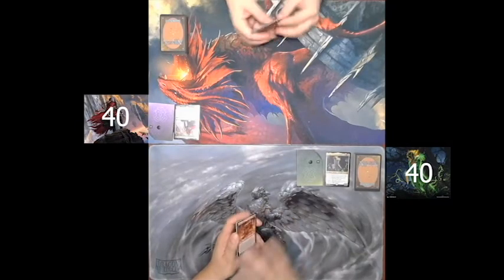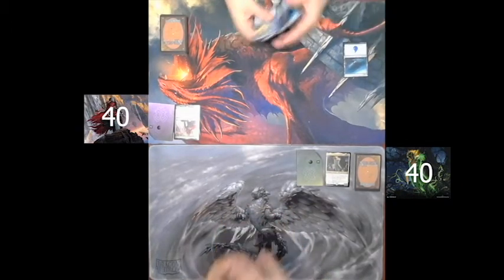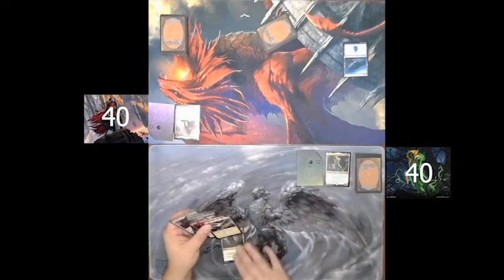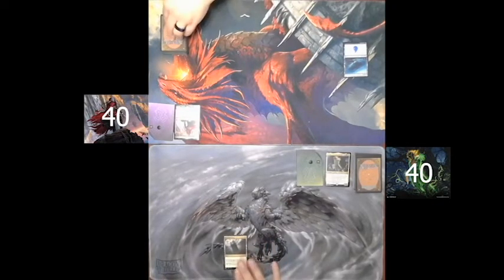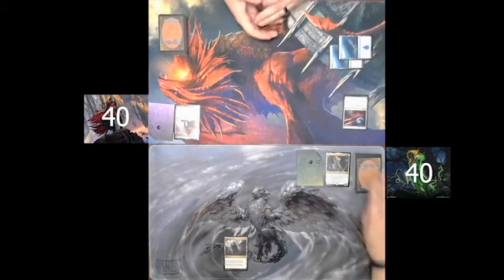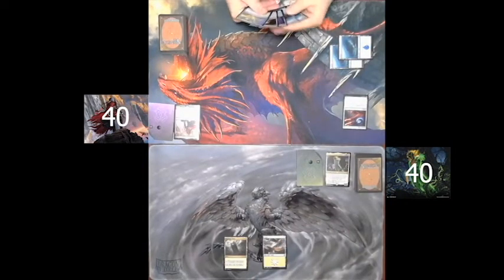Starting us off, Spartan is the first to play. He plays an island and passes. I draw for turn and play a Command Tower and pass.